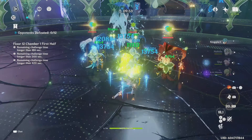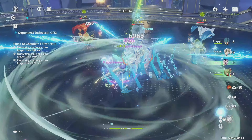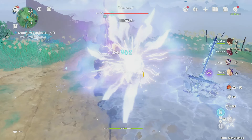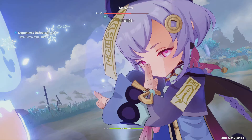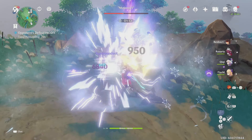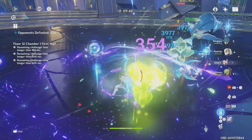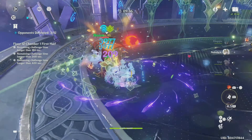The Ocean-Hued Clam set is easily Qiqi's best because since she already heals so much there's very little reason to increase healing further — it's far more worth it to give Qiqi artifacts that allow her to do other things that benefit the team. A quick tip: when Qiqi's skill is on cooldown, don't just wait — use her burst to continue healing and dealing damage. With enough energy, the bubble can actually be active 100% of the time: her burst lasts 15 seconds, so if you use it when her skill finishes, the bubble will always be dealing damage. Even four-star artifacts of this set can work very well.